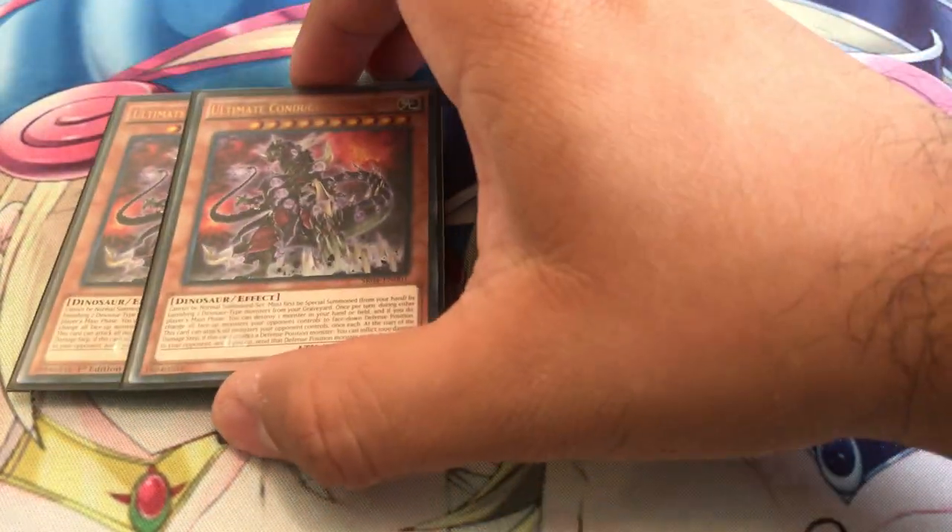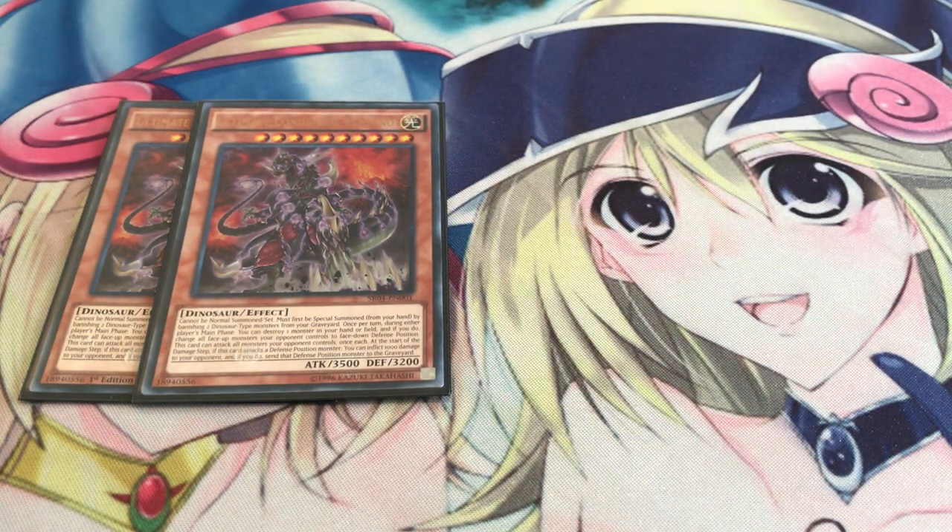Alright, so starting off, you're only going to be playing two copies of Ultimate Conductor Tyranno. He's really crazy in this format as I mentioned in the last video because Thunder Dragons have a hard time beating around this guy — he can attack all monsters, and if they're in defense mode he'll just send them to the grave. Also, he's a Book of Eclipse, so that's why he's just so powerful. But you only need him at two; he's too broken at three, so two should be more than enough.